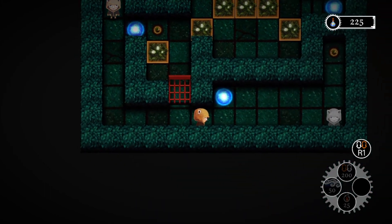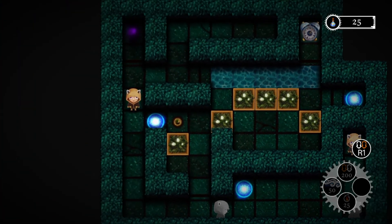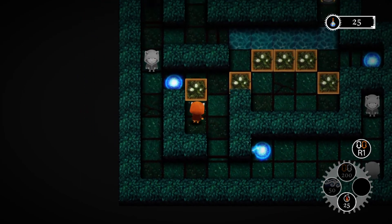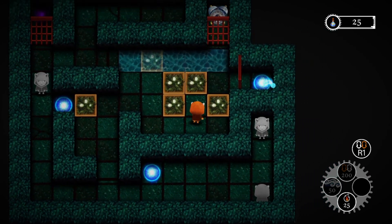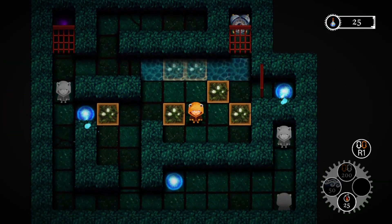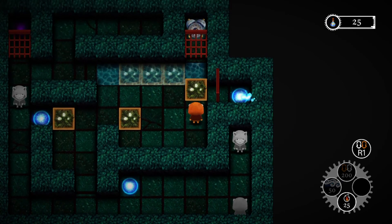Overall, I did enjoy my time with Waking Violet. The appealing hand-drawn art and low-key music that fit the setting really helped, and rarely did the music ever disturb my concentration. I played on both the PS4 and PS Vita — the Vita has no frame drops but the loading times are a bit longer than the PS4 version. Overall, I give Waking Violet a 7 out of 10.